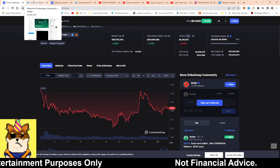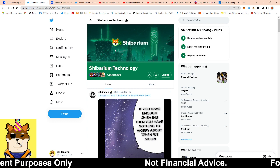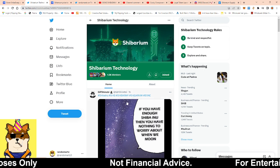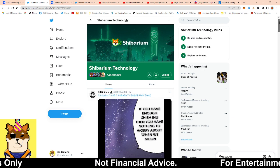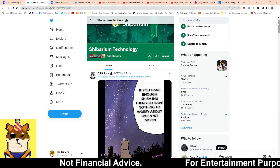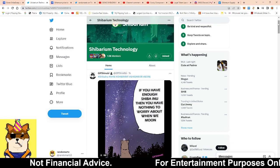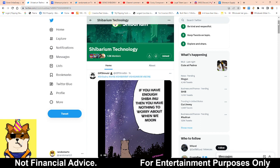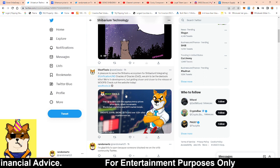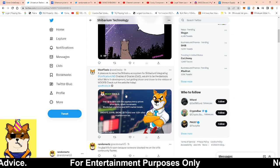So what is this new update? It's about Shibarium technology. It looks like we now have a Shibarium community where new projects could actually be mentioned within this Twitter community. I made videos before saying that some of the projects going on Shibarium could easily see 10x to even 100x. Well, now we're going to have a way to filter some of these projects that will be posting on there, making it a lot easier to identify what is a Shibarium project and what's going to be listed on this Layer 2.